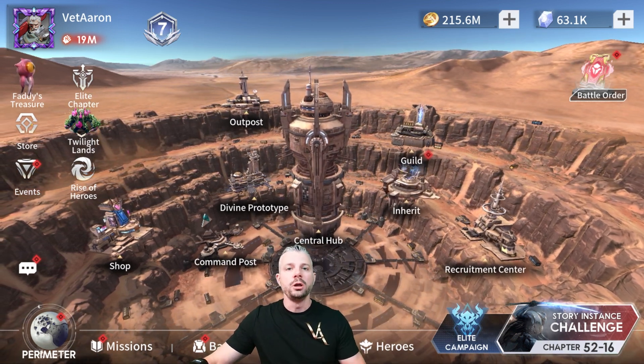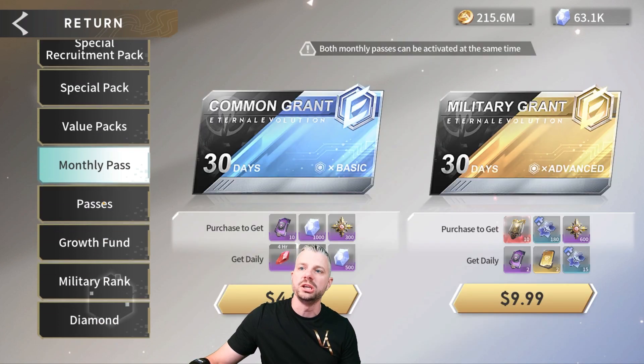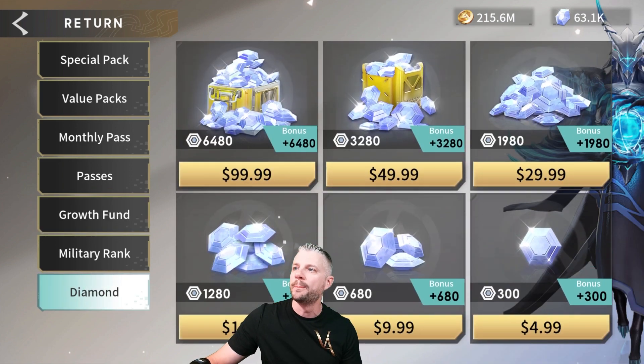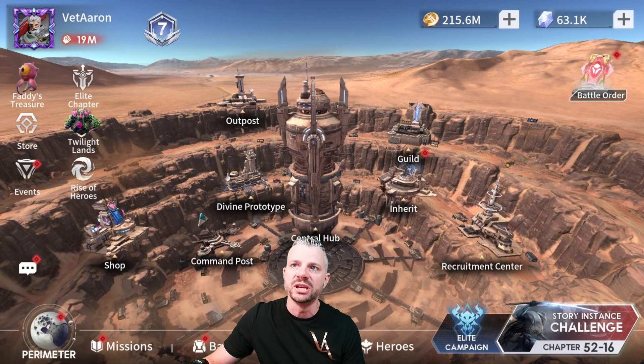One of the places you can get diamonds, if you want to spend some cold hard cash that you've earned, is here in the store. They have the growth fund — the farther you progress, the more diamonds you get. You can flat out buy diamonds, and then they're going to be hidden in some of these packs also. So there's a couple of places you can grab some diamonds.